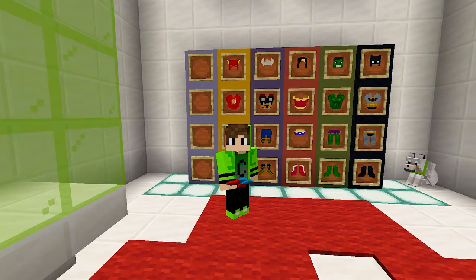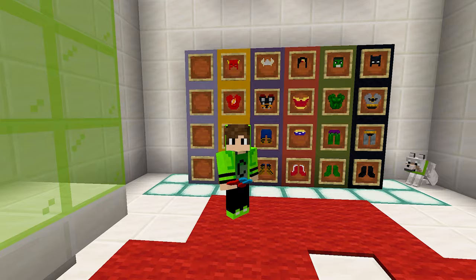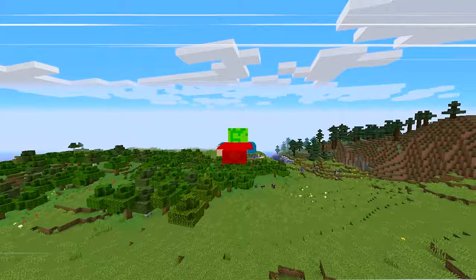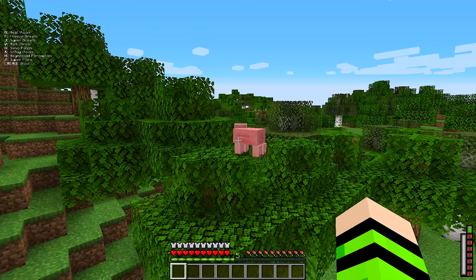I'm back at the factory, and finally I can get my first hero suit, which is Superman's. I'll just put it on now because I'm eager to discover the powers I'll gain. Look at how handsome I am! But now I'll go outside to test my power. Superman's first power is flying — I can fly around, even in survival mode.